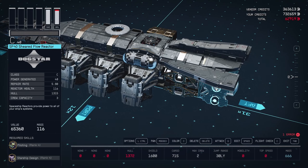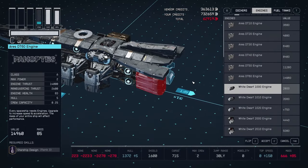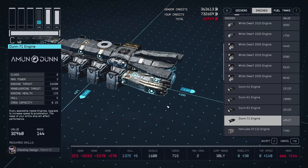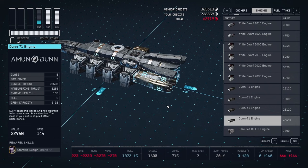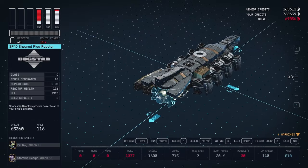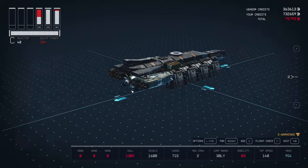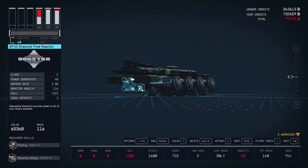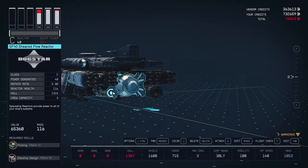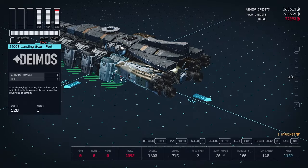Time for the engines. Using the top snap point of the reactor, attach Amun Dun 71 engines on both sides — they should snugly fit in there and look pretty aggressive. Below them, on the next snap point down, attach Relodyne White Dwarf 1020 engines on either side. This combination gives us a great amount of power and maneuverability, and it looks very much like a Star Wars ship from behind — and I love that.